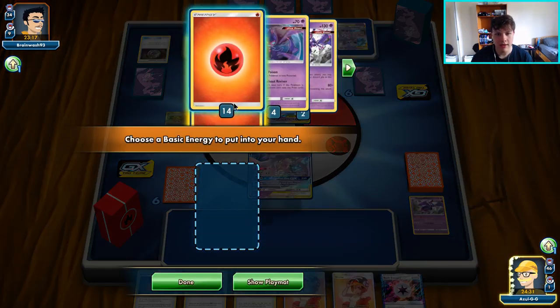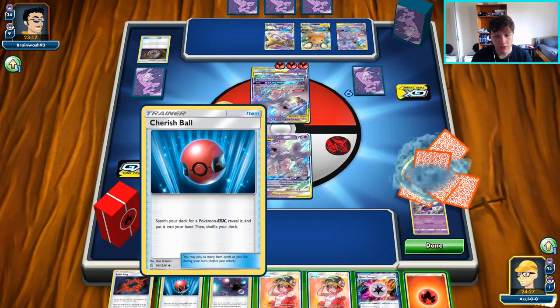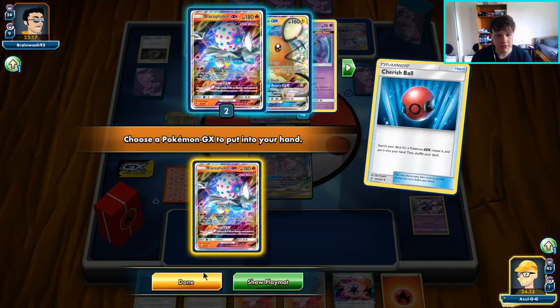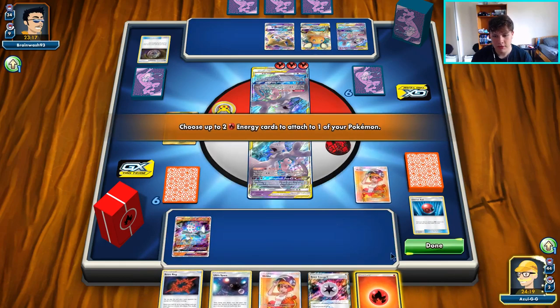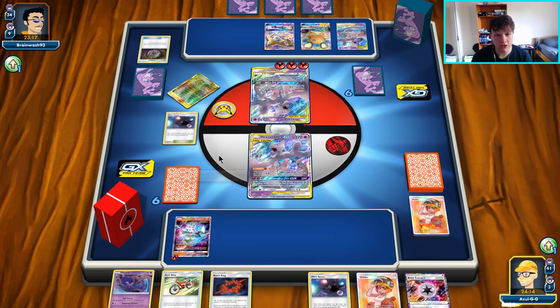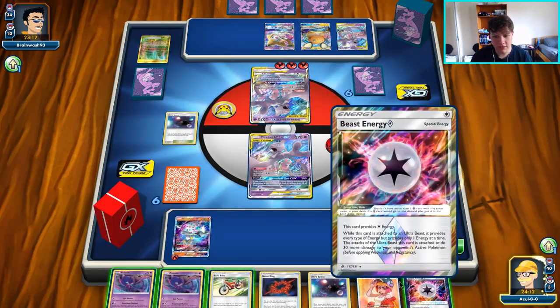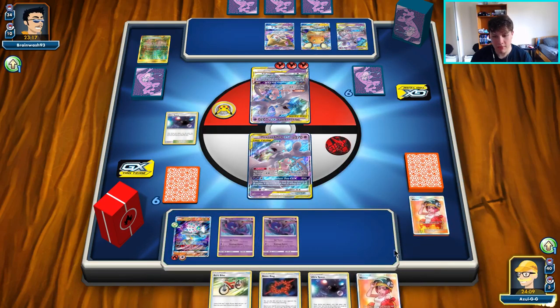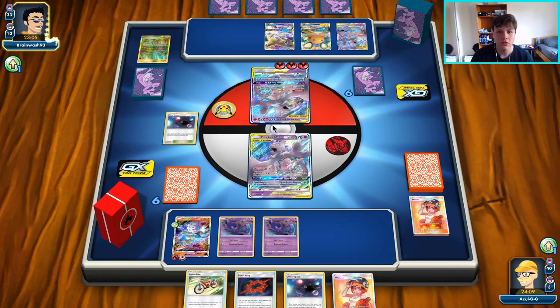Viridian Forest means I have to get rid of the Nagandel to get a Poipole off it — not ideal but not too bad. Nagandel GX is prized. We can Cherish Ball for Blacephalon GX, Welder to it, keep a Beast Ring in hand, and potentially build up more with Welder next turn — this is a fine line of play. Three Poipoles — Ultra Space into another Poipole. Attach the Beast Energy and pass to our opponent. No need for Acrobike this turn. They can definitely knock us out — nothing we can do about it — we'll see if they've got it.